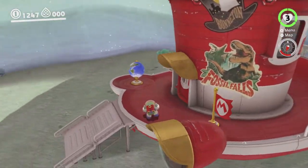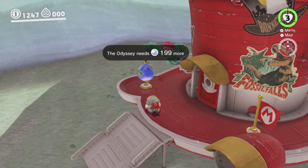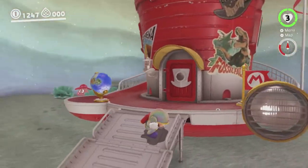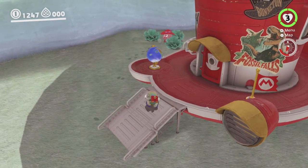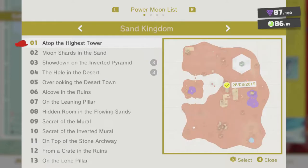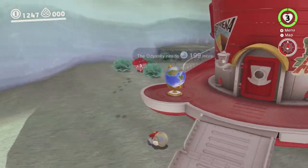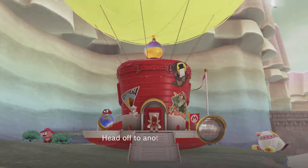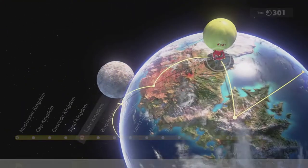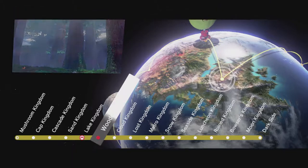Hey there everyone, this is Danielle playing some more Super Mario Odyssey while permanently crouching. Last time we finished up Lake LaMode almost. We haven't done the secret path — we've done everything else there and we're doing the secret path shortly, so this kingdom is going to be completely possible to complete, no problems. We're just gonna throw Cappy onto the Odyssey here and make our way on to Steam Gardens.